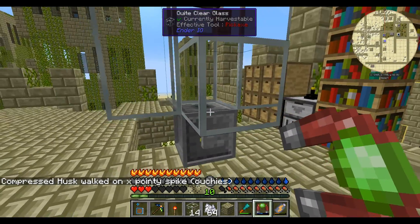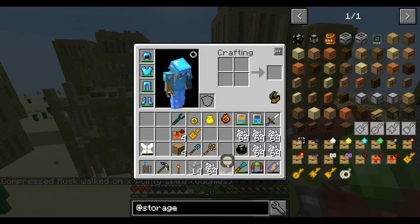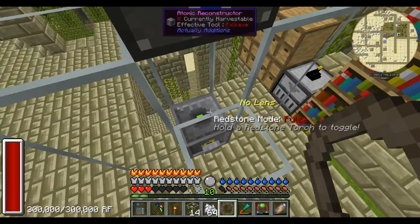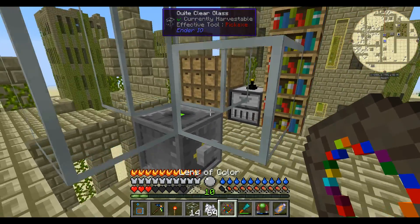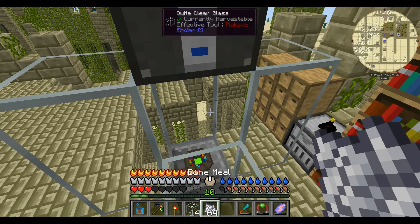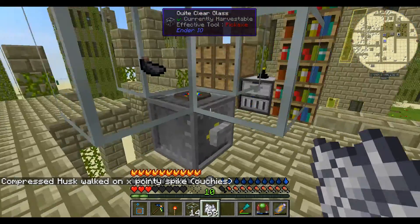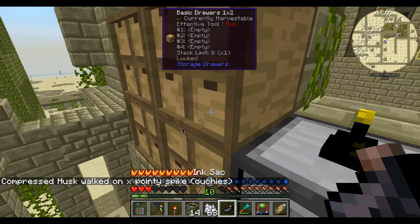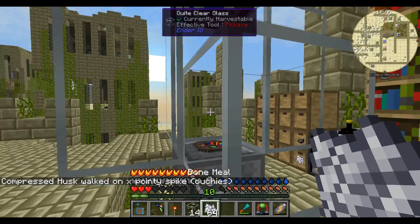When we press the button the pulse will go up there. Let's get this lens — throw it in here, press the button, and there we go — we get a lens of color. If I right-click that on there and now throw in a bit of bone meal and press the button, you'll see it's changed it into an ink sack — cool! Now starting from white, we go to black, then on to the next color.